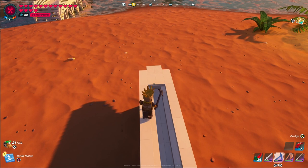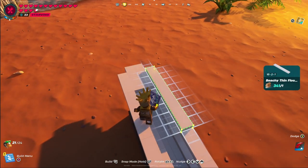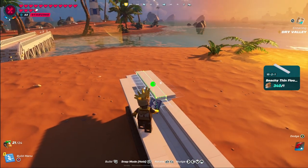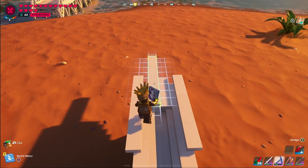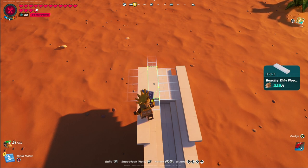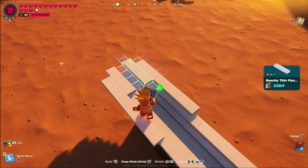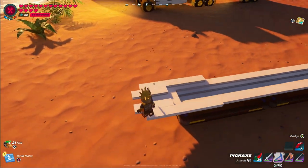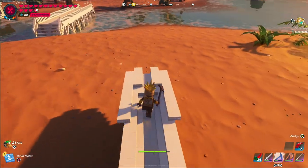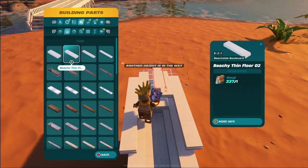This next layer is going to be a little different and will continue getting different as we work our way up because it's starting to become a lot wider. We'll still follow the same techniques for shaping the bow — place down the 16x2x1, nudge it forward two spaces and over one, then snap it in and have it hang off the edge one. Now you're starting to have a lot more area to cover in the middle. We don't want the nose to be very boxy — if it's very boxy up front it's going to look like a pontoon bow, and that's not what you want for a center console.